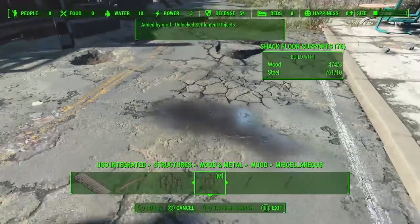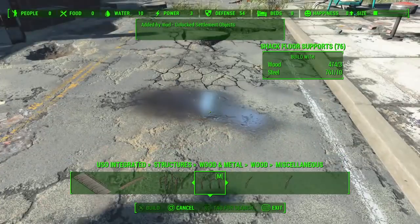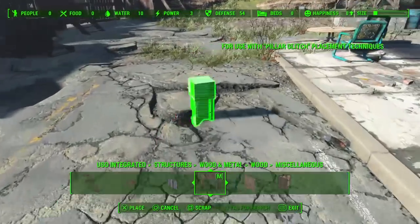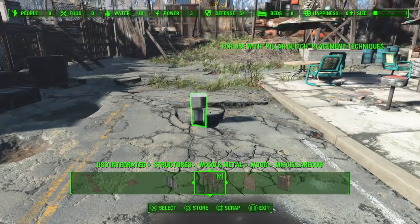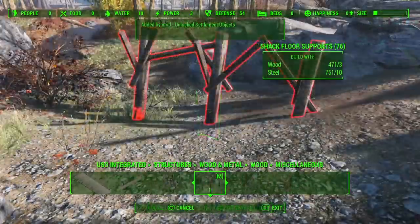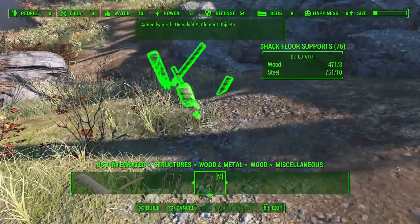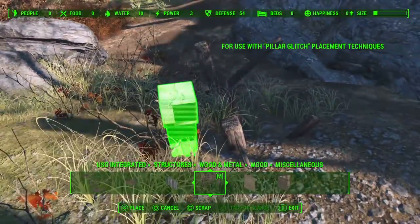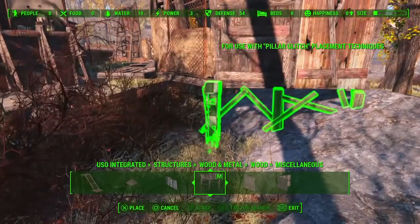These shack floor supports are pulled from Hangman's Alley - that one shack in the corner - added by USO and somewhat temperamental. They snap into the ground as you can see, so you generally need one of the taller pillars to lift the piece out when you group select it. In this case because it snaps so low into the ground I can't do anything with it directly, so I'll nip outside and use the slope here. There we go - a little bit of trial and error. The bottom of the pillar is definitely below the level of the support so we can maneuver it into place.